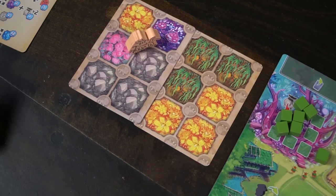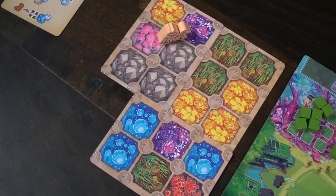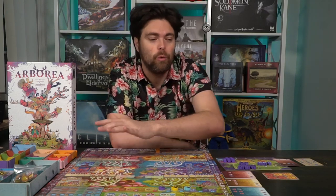Hey guys and welcome back to our Unfiltered Gamer Board Game Review. Today's game up on the tabletop is Arborea by Alley Cat Games. This is a 1-5 player game that takes 90-120 minutes to play and is for ages 14 and up. In Arborea, you are playing as a guiding spirit attempting to fix the realm, create your own ecosystem, utilize your workers, travel across these tracks, gain valuable resources, and gain new creatures to add to your ecosystem, scoring you valuable points for completing tiles and resources as well as your ecosystem.